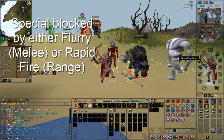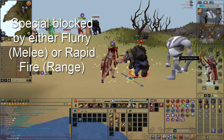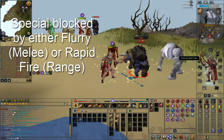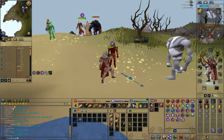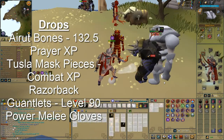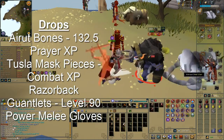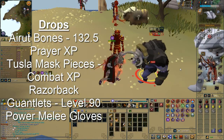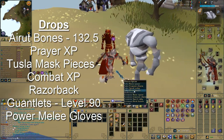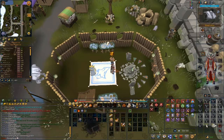The drops are fairly decent. They drop the Airut bones, which give 132.5 prayer XP if you bury them, so that's quite a bit. There are also Tusk mask pieces, which give combat XP — around 50k in any of the combat styles, and around 10k Slayer if you go that route, so it's a fairly nice chunk of XP. And there are also Razorback gauntlets, which are level 90 power melee gloves. They degrade to dust but last about 60k charges, so it's a fairly long time. You'll get a damage boost up from Torva plus more defense, and the price at the moment is about 8.5 mil, so if they get any lower they'll be fairly affordable considering they degrade to nothing.